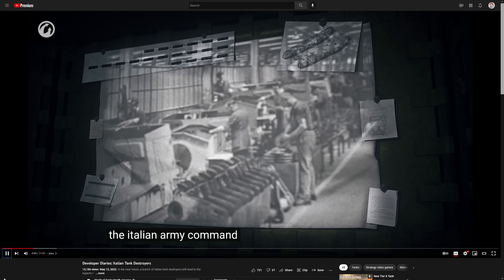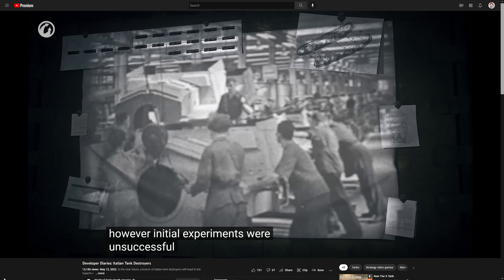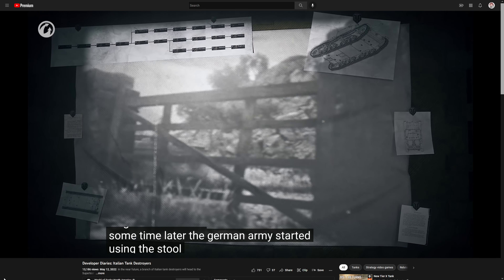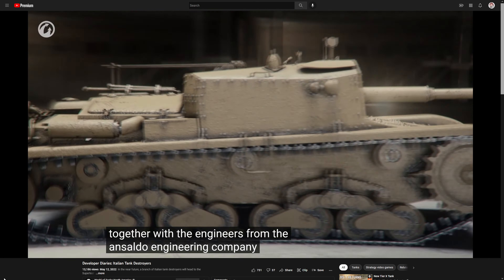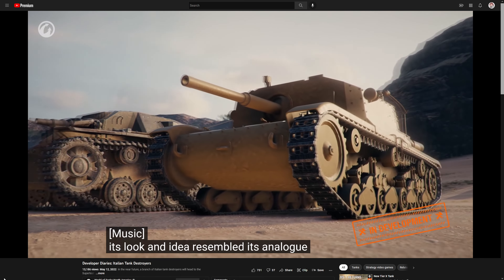The Italian Army Command had ideas about creating self-propelled artillery guns as far back as the second half of the 1930s. However, initial experiments were unsuccessful, mainly because of attempts to mount a 75mm gun on a light tank chassis. Sometime later, the German Army started using the Sturmgeschütz 3, which inspired the Italians to try creating their own self-propelled gun again.